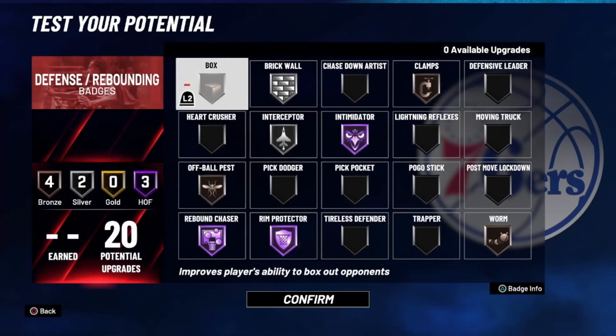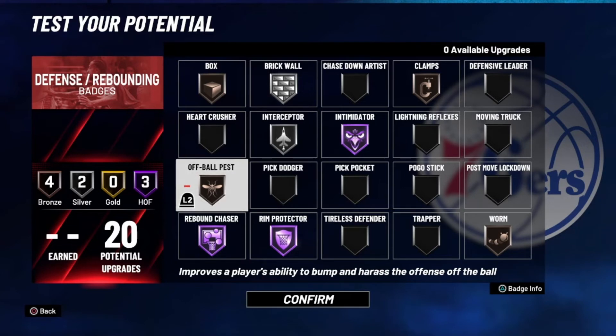Defensively we're a little spread out because we don't have 30 badges like a pure red build. We have Rebound Chaser, Rim Protector, and Intimidator all on Hall of Fame, Bronze Box Out, Bronze Clamps, Worm, Off Ball Pass, Brick Wall on silver, and Interceptor on silver.